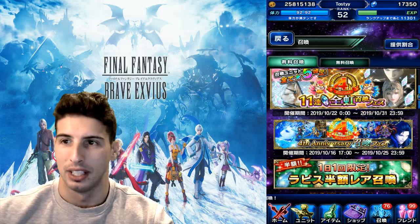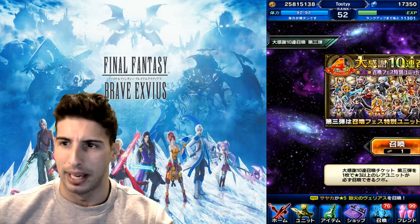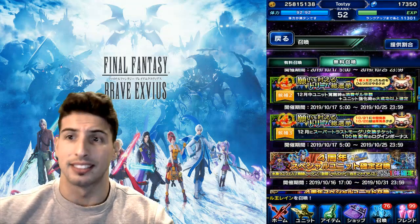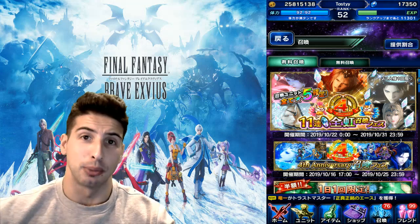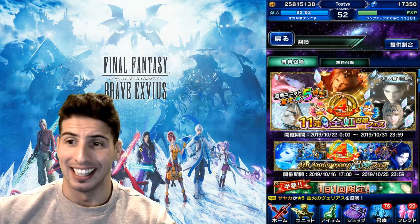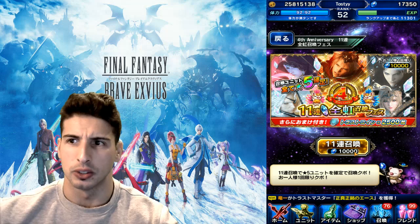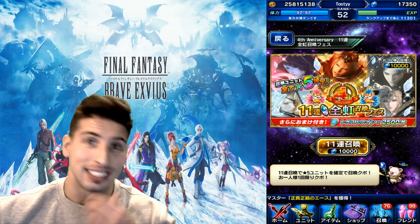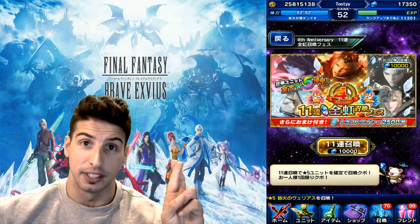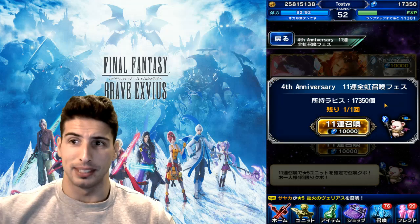They're giving us so much lapis right now in this game. There's also this thing with the friend points and a banner which I have one ticket for, but we'll do that after. Right now it's time to do this. We're gonna go right here — are you guys ready? This is gonna be a super short video, but 11 rainbows. I'm seriously hoping for CG Warrior of Light and CG Paladin Cecil. I'd also go with CG Tidus — since it's 11 characters I can pretty much name everything I want. We're crossing our fingers for newer units, and it's time to go.